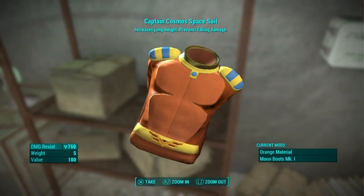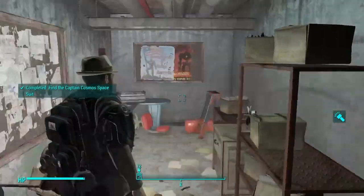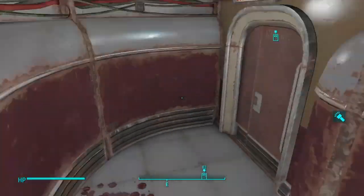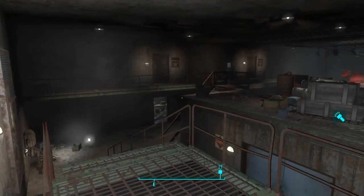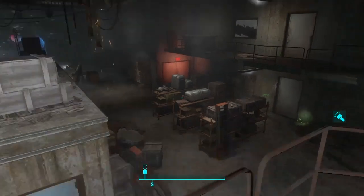Here's the space suit — it increases jump height and prevents falling damage. I'm going to be showing what all the armor and gun sets look like fully upgraded when I complete the pack. But for now, let's go and get the power armor. It appears we are in a massive warehouse, but it says film set, so we must be in a film house.